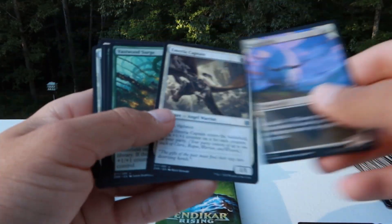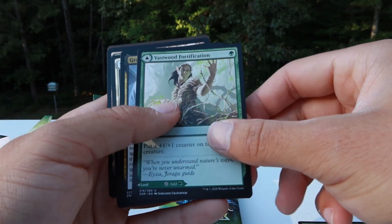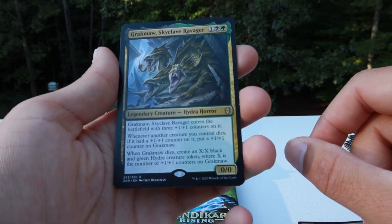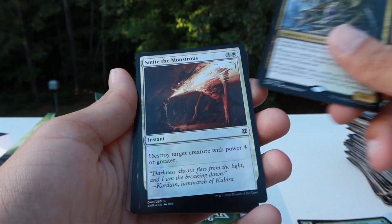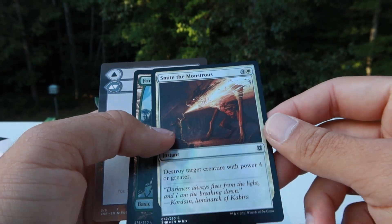Showcase. Amira Captain, Vastwood Surge, Vastwood Fortification. Gawk Mall Skyclave Ravager — what an interesting Hydra, it's so cool looking. And a foil. Smite the Monstrous — two more packs, and then we got six packs, and then our set booster.